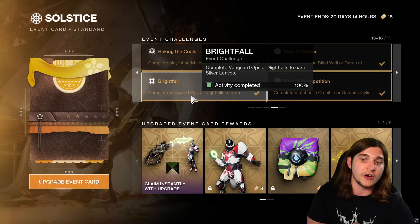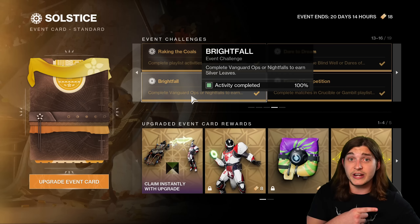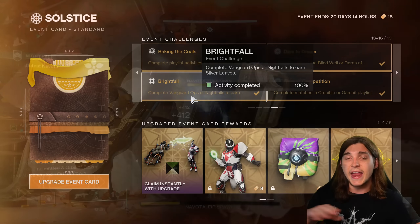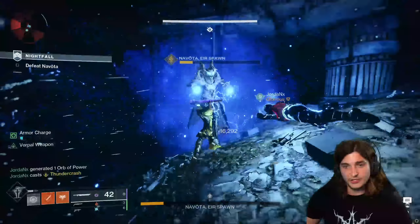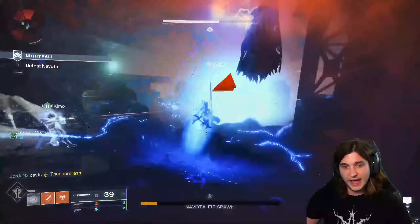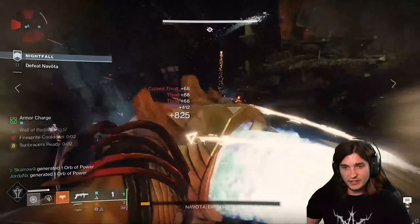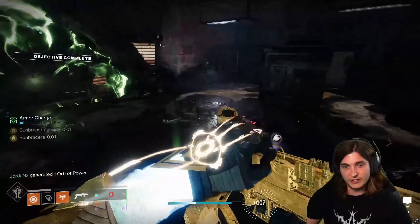So Brightfall — complete Vanguard Ops or Nightfalls to earn Silver Leaves. Regular strikes and Vanguard Ops give you 10%, so you have to do 10 of them. Nightfalls of any difficulty appear to give you 15%, so what I would recommend is running the Hero Nightfall seven times. That will complete this triumph. That is the disgrace this week — it's super fast. While you are doing this, you will also be getting a lot of Silver Leaves.